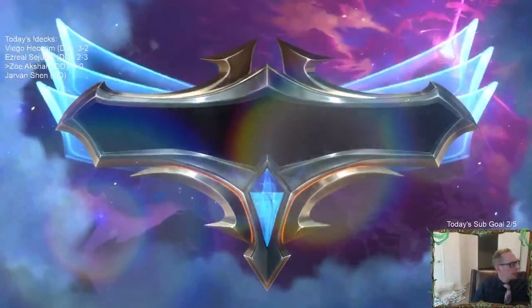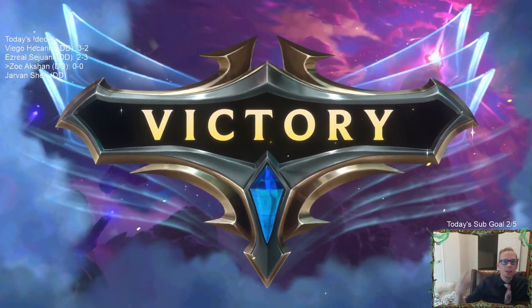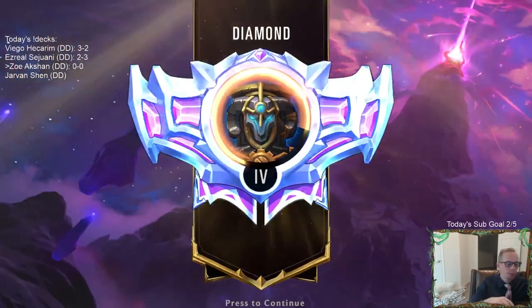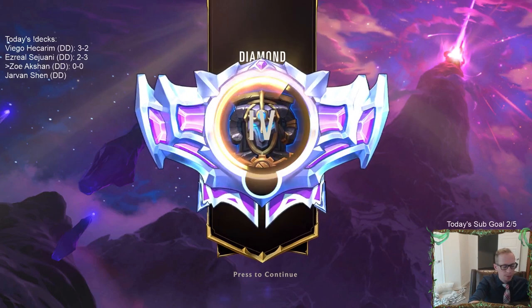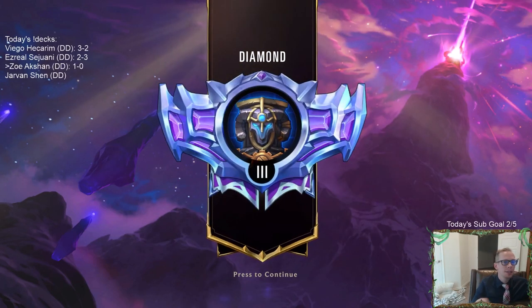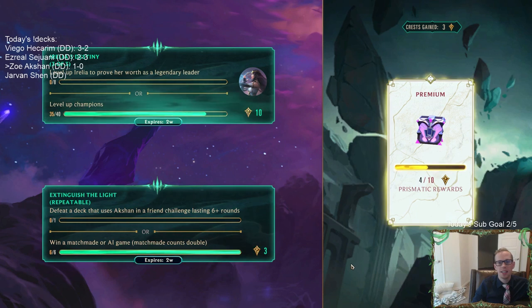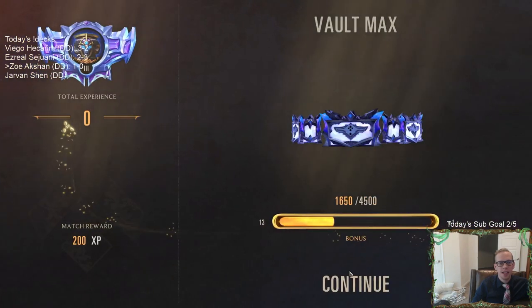If we go wide, then they have to stop us from going wide, but they also have to stop the Spell Shield Overwhelm. I don't think they can stop both. But it's theoretically possible for them to stop the Spell Shield Overwhelm. And just because they were saying the GG emote, you can't trust it all the time — someone may say that when they have an answer.